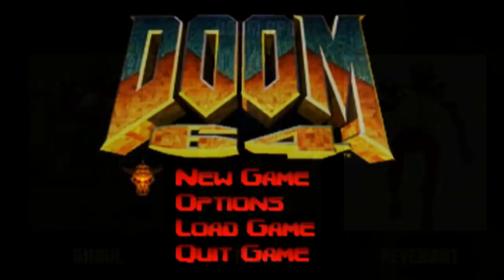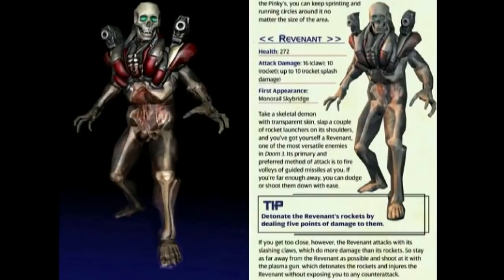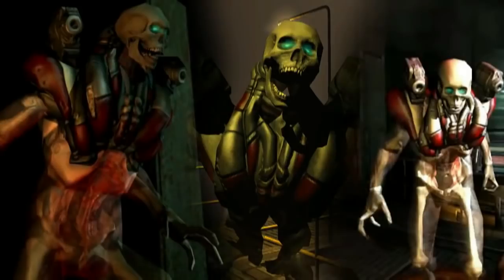When Doom 64 was released in 1997, the Revenant was absent from the game. But it did return in Doom 3, which was released in 2004. Its appearance this time did undergo some changes — although still appearing as a skeleton, it now had no blood on its legs. The body armor on its chest was bigger, and its eyes were now green. But one unique feature that was not removed during its development stages was the transparent layer of skin on its body. This looked interesting in the early stages, and so they just kept it on the Revenant.